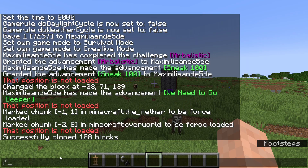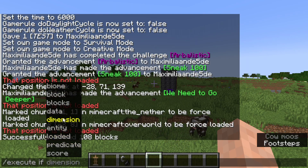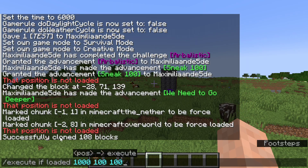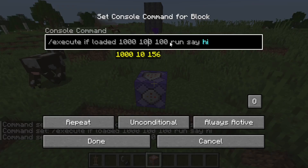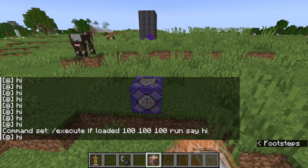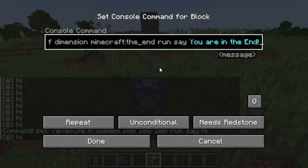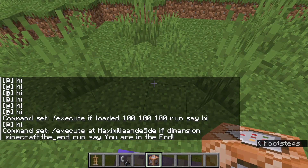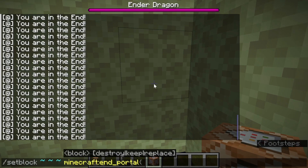There are also changes to the execute command. You can now use slash execute if or unless with two new options: 'loaded' and 'dimension'. With 'loaded' you can check if a block position is currently loaded — for example checking a block very far away that isn't loaded, set to a repeat always-active command block, and it does nothing. If we bring the position closer to us it is loaded, and we get a bunch of 'hi' spamming in the chat. With 'dimension' you can check if a player is in a certain dimension — for example, execute at a player name if dimension the_end, and the command runs when you're in the end, immediately spamming the chat. Very useful.